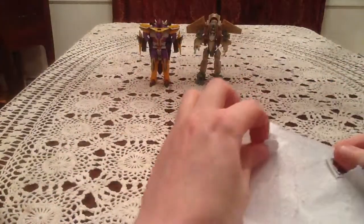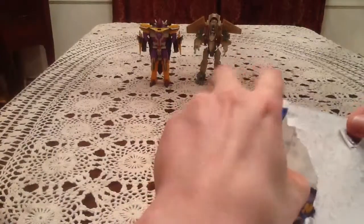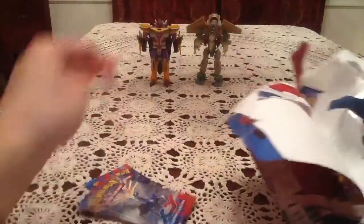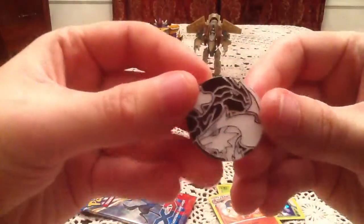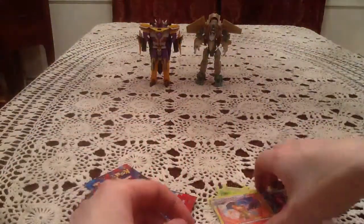Today I am joined by Energon Shark, Toxicon, and Revenge of the Fallen Breakdown. Alright, we've got one pack, two packs, and then one, two, and three promo cards and one little coin. We've got Zekrom and Reshiram on the coin here — pretty cool.